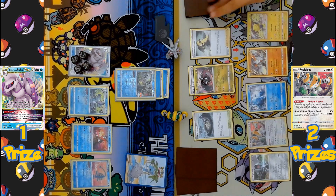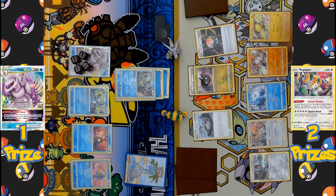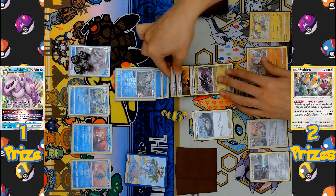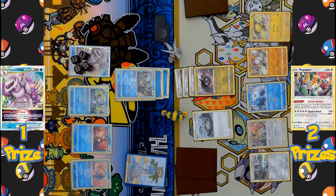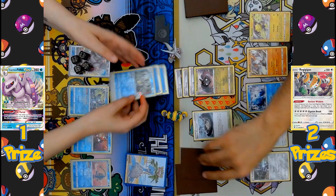Cynthia's Ambition is played as the supporter, drawing until the player has eight cards in hand. Regigigas activates Ancient Wisdom targeting Aurora Energy and Speed Energy — just two energies this time — equipped onto Regidrago. Regidrago declares its attack Giant Fangs, hitting Inteleon for 160 damage. Both sides are now down to one prize each.